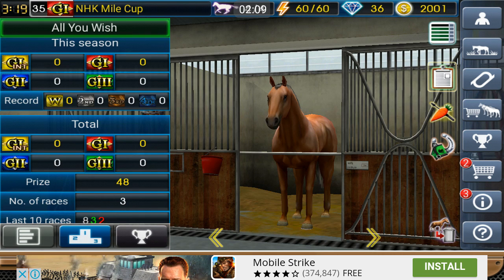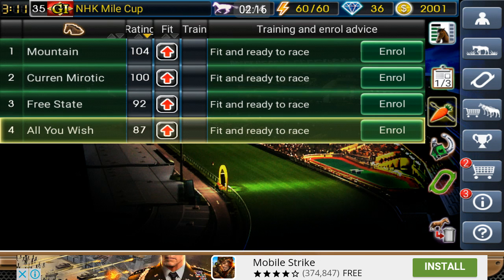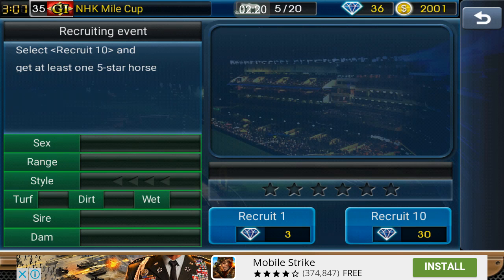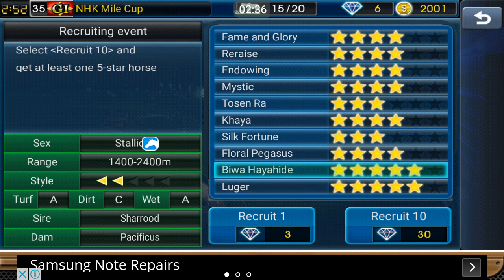That leaves us All You Wish — I'm actually gonna keep him. He's had two great runs, only one off form, and he is a four star, so I think he'll still win a few. Let's go ahead and get a new batch of horses from the pack. That's actually not a bad draw. There were no five or six stars up for grabs, but I think this is a great pull — five two-stars and I can fuse all these four stars.